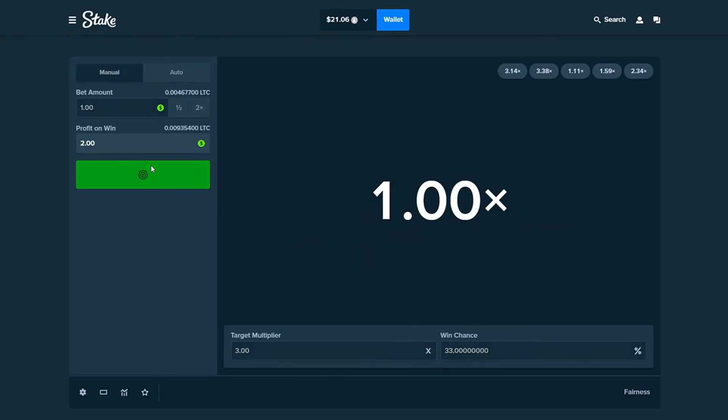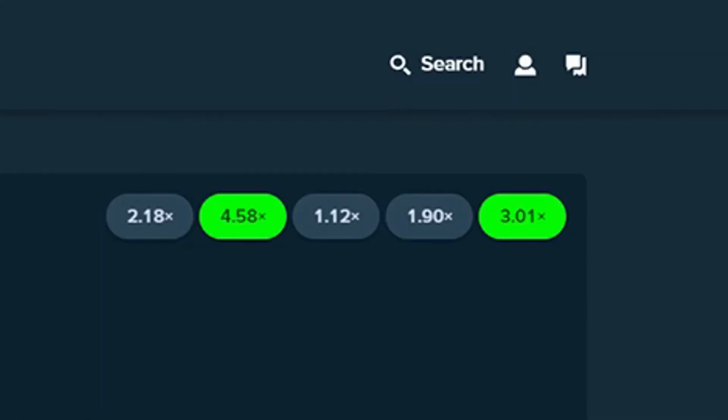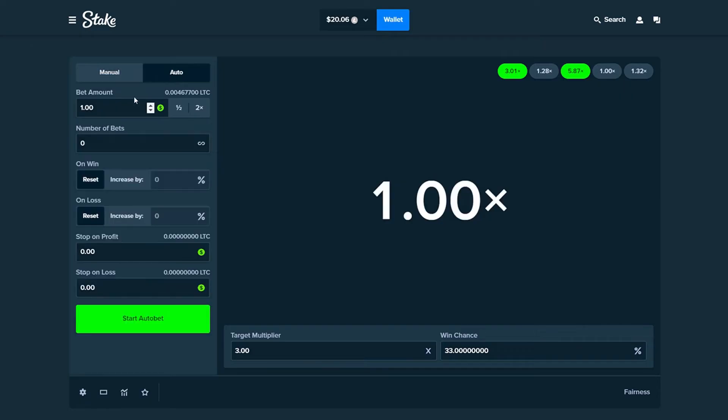Let's go ahead and try the 3x. We hit one — where's the back to backs? There we go, 3.01. Now we're down to $20. I think we need to do something really high risk because this is just not working out for us. We're going to go back to 50 cents and do a 10x multiplier. I'm really just going to cross my fingers that we actually end up hitting this because we only have $20 left.